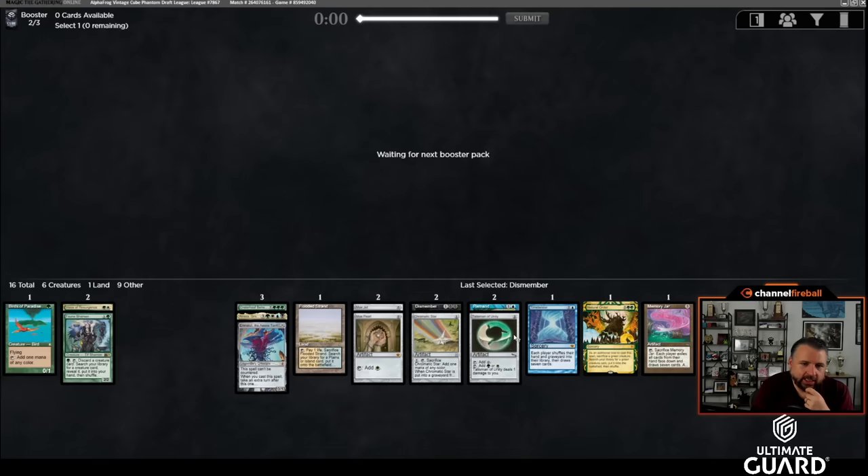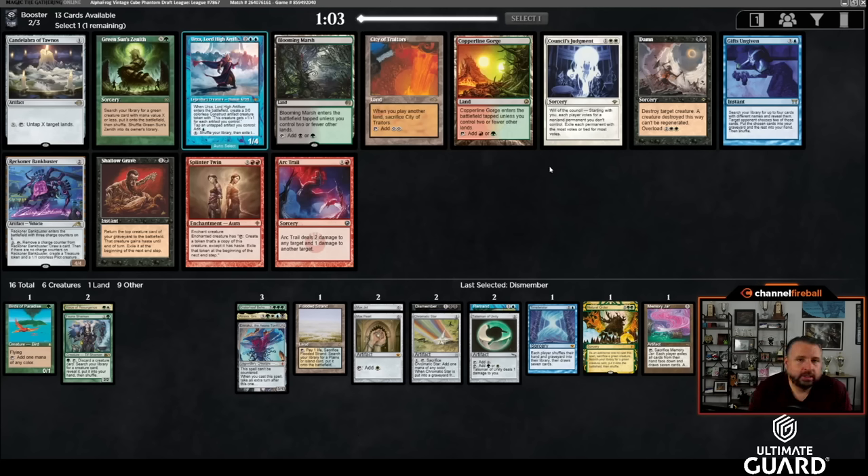I like Talisman of Unity here — Indatha Triumph still would have been kind of nice. I could still pick up Hullbreacher or Bowmasters, more green creatures like Sylvan Caryatid would be perfect, Flash would be ideal, same with Fastbond or Exploration — lots of ways to go. Oh, there's an Urza! We'll take Urza. This is looking like an excellent Urza deck. Candelabra almost always has the possibility of wheeling.